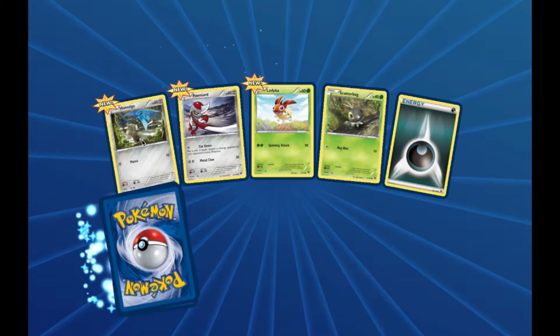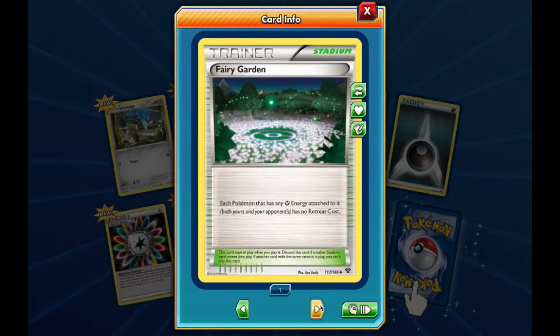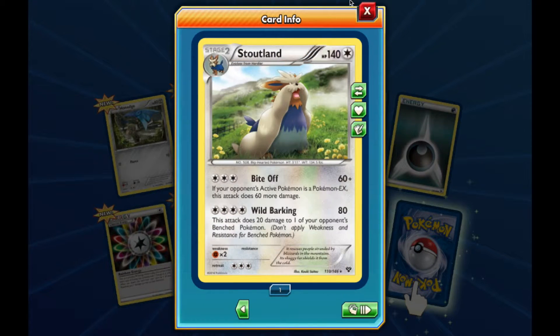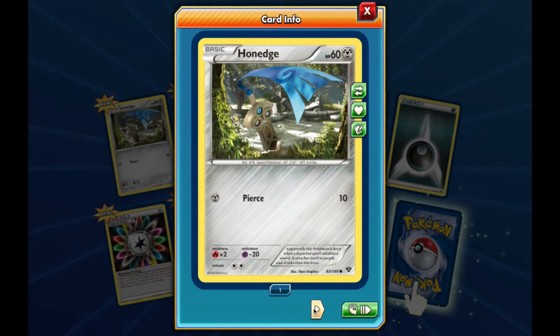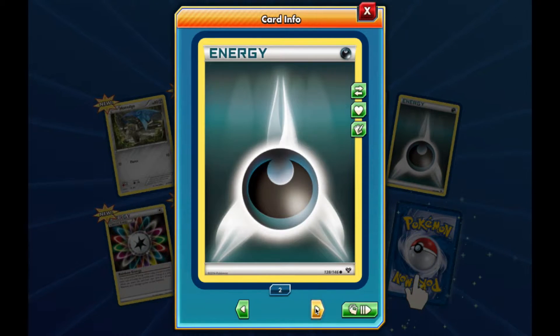Pack 5. I'm not keeping track very well. We got a Special Energy, Fairy Garden, a Double Colorless Energy. Reverse is a Gurdurr. And our rare is a Sawsbuck. Seems like I missed some of these. Pawnard - I love this card - Pansear, Leafeon, Scatterbug, and then the Energy. Which is fine.